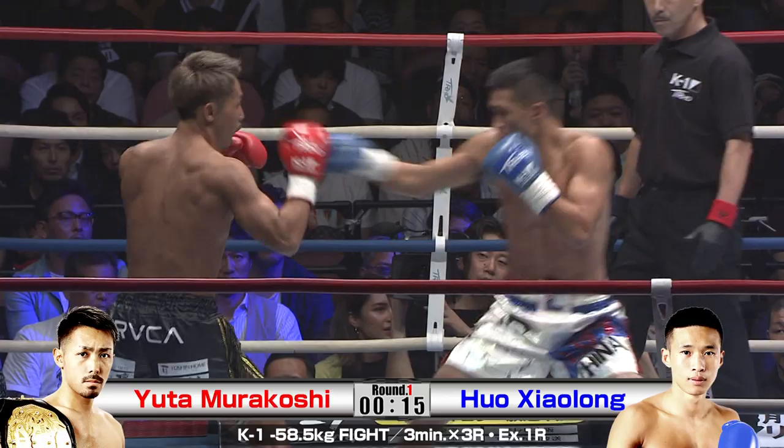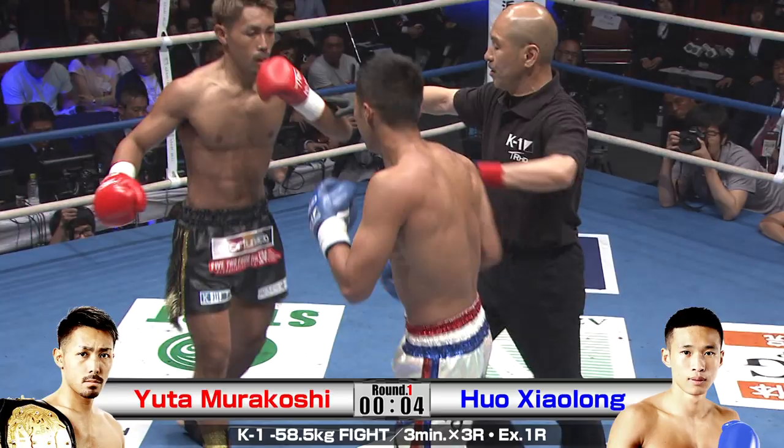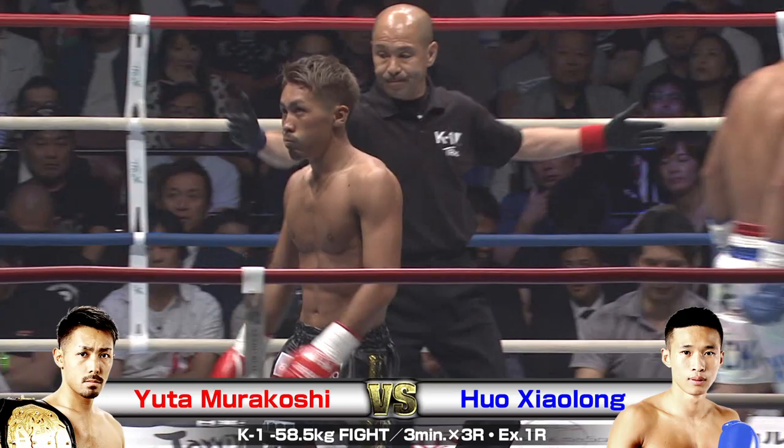Shaolong is really dangerous with his back hand, his left hand there. He's got great boxing too. He's bouncing in and out, and he'll block a kick with his forearms but come back with two or three punches. Murakoshi's gotta be real careful. End of the first round — great round for both fighters.